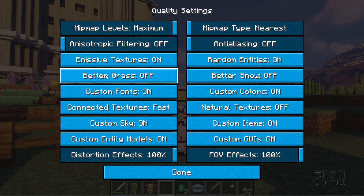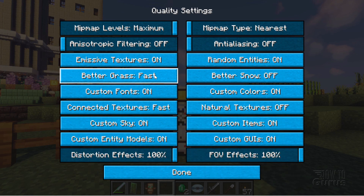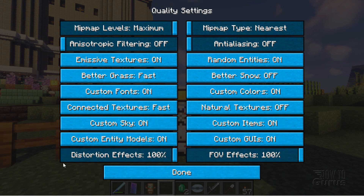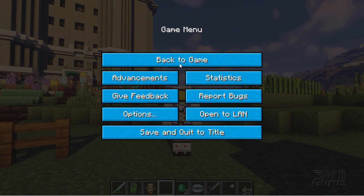And in here — Better Grass. That's what you want. Click on that. All you have to do is change this to Fast. That's good enough for this. Then come down here, click Done, Done, and Done.